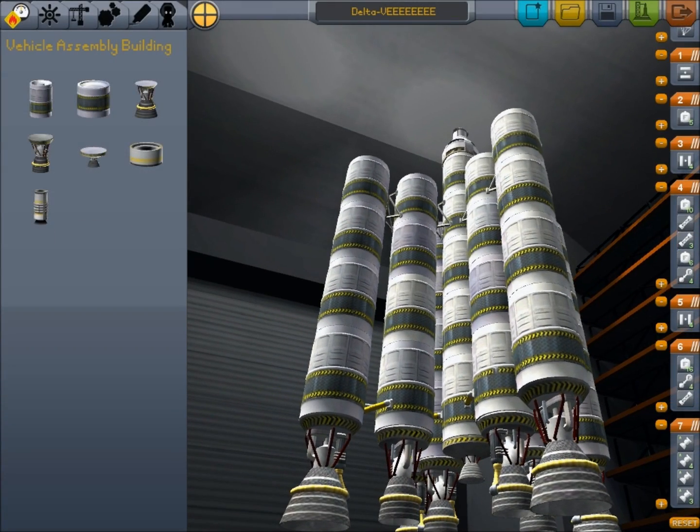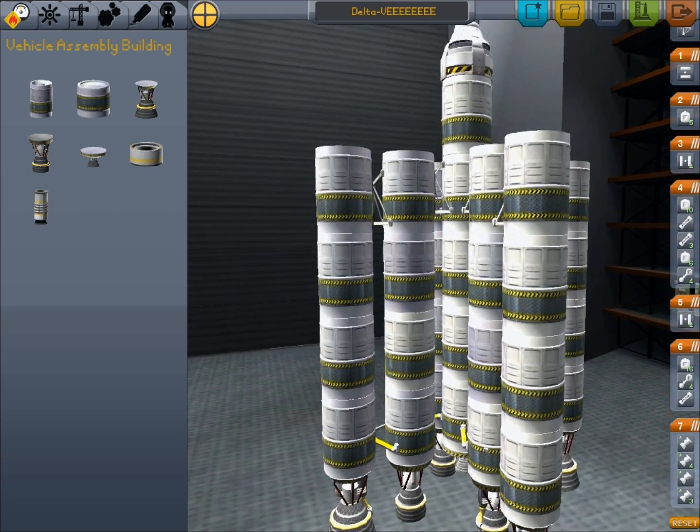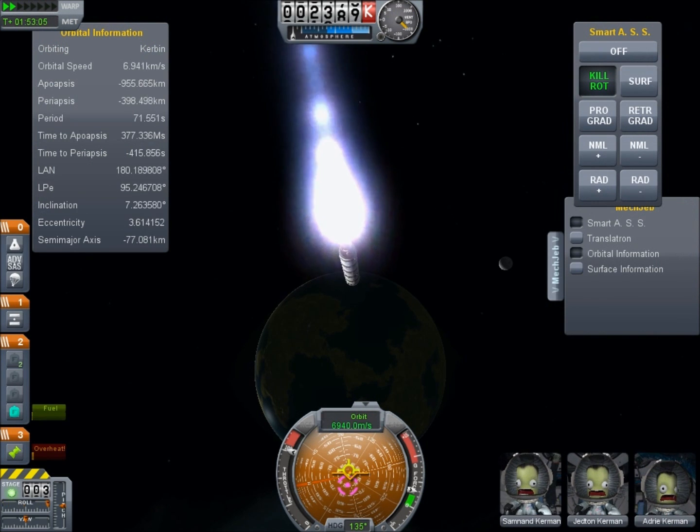Hello, it's Scott Manley here for another Kerbal Space Adventure. This time we are going to combine the power of the Delta V rocket system with the physics magic of the bi-elliptic transfer orbit to come back to the planet Kerbin faster than ever before.